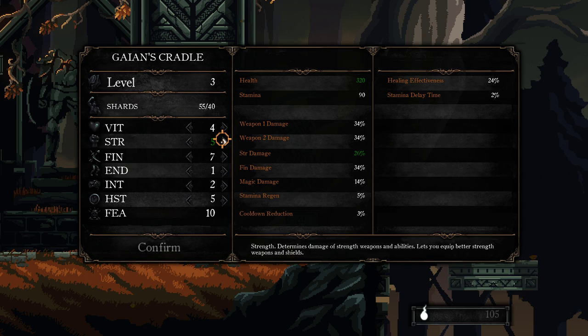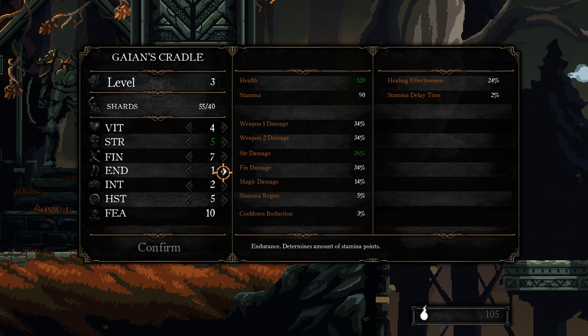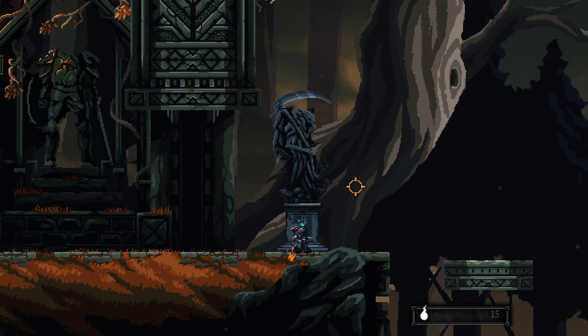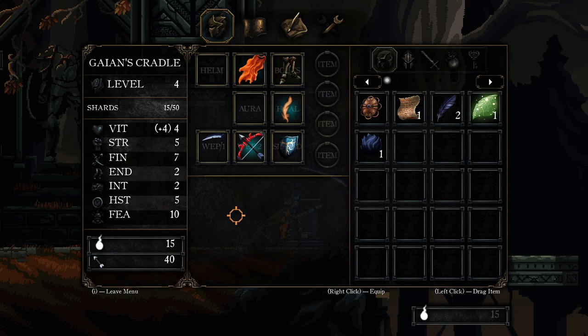This is a death shrine — yeah, let's level up. We need a couple more strength. What is our weapon damage based on? Strength of weapons, spell damage — we need more of that as well. Plus one endurance and plus two strength. I'm confused, but it's very Dark Souls-y.